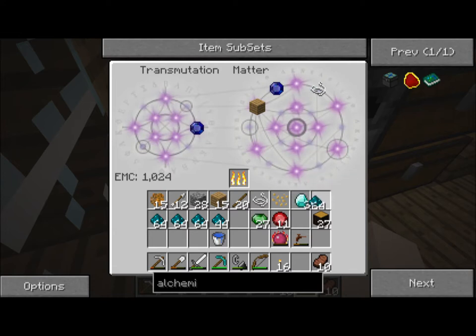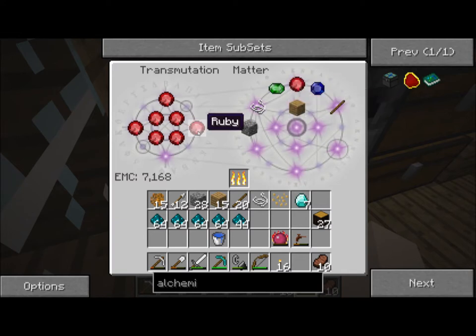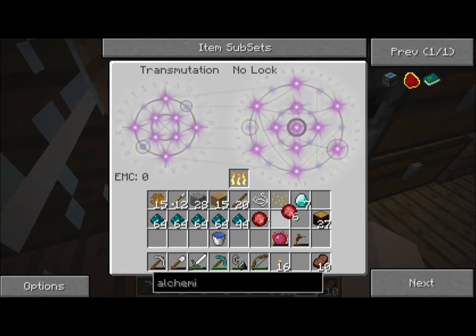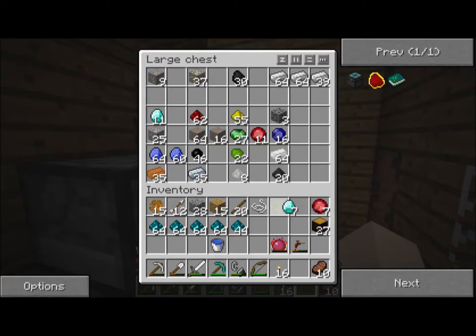We still have a sapphire left over. I'm going to add some emeralds, get some diamonds, some more emeralds in here. I don't have enough stuff to make any more diamonds, but we started with one diamond in our inventory and now we've got seven. That's just phenomenal.